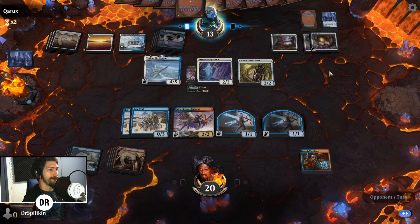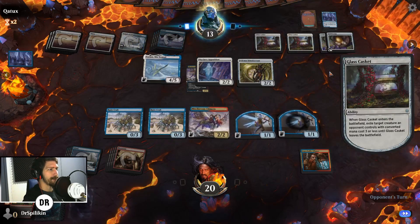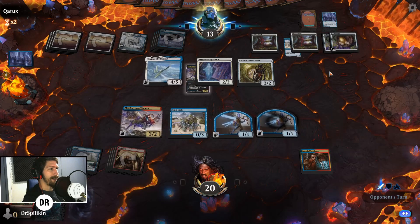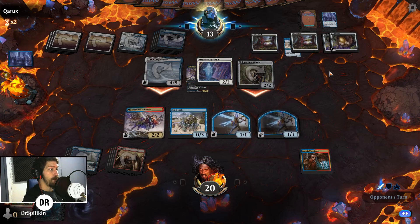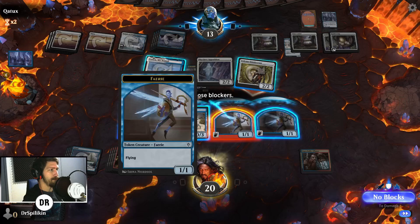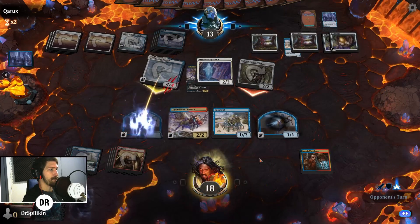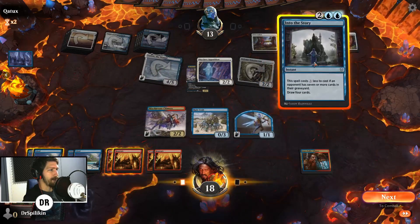Every land for us is milling six for them, so they should start prioritizing these Rune Crabs a little harder. I highly doubt they swing with Yorion because that gives me an opportunity to swing back with my creatures. They do attack, and I don't mind taking two from the Solemn. Into the Story — yes please!